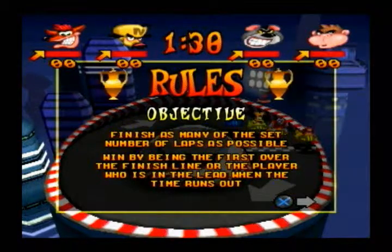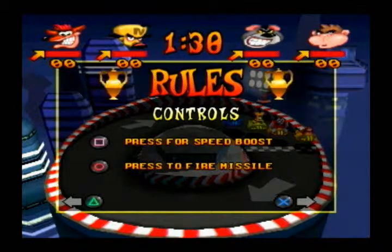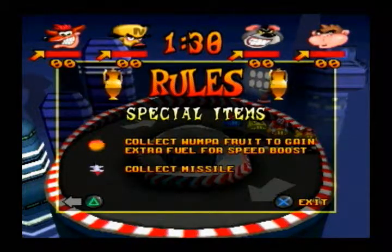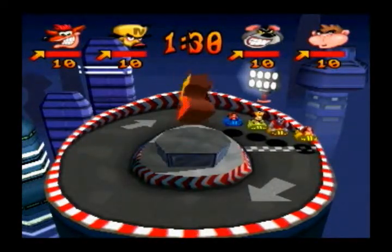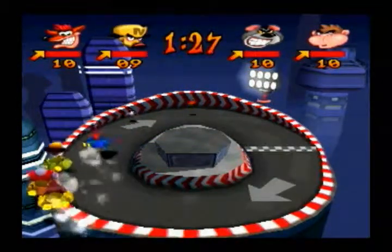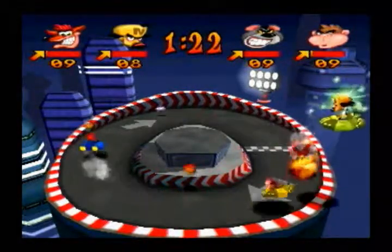Finish as many laps as possible by being the first over the finish line, or the player who is in the lead when time runs out. Rotate your ship to face the desired direction, press and hold R1 to accelerate, press square for a speed boost, press circle to fire a missile. Collect Wumpa Fruit to gain extra fuel for a speed boost, and collect a missile to shoot and cause the other characters to tumble. There's actually a glitch that sometimes happens — I'm not sure why exactly.